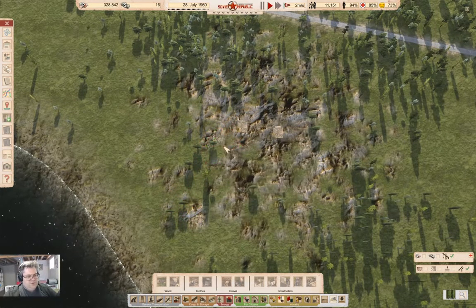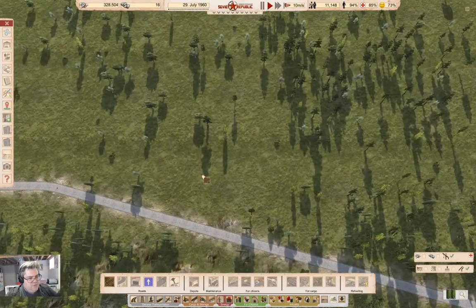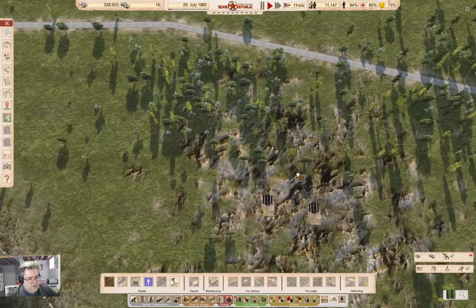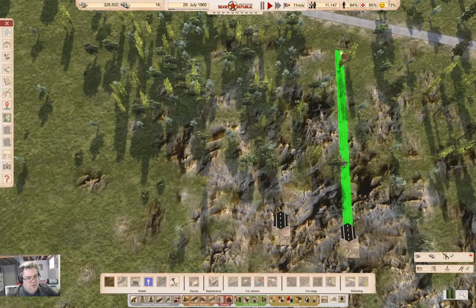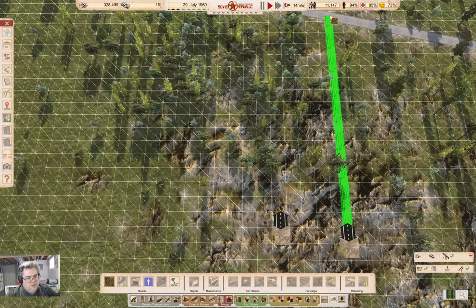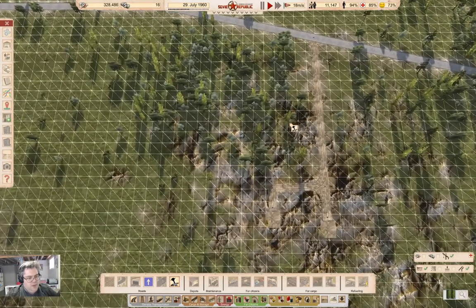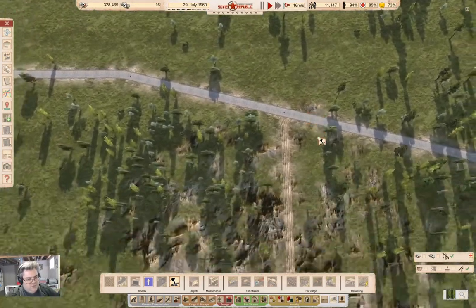If we put two of those in, we can go with a gravel or dirt road between them. We're going to want a gravel processing plant, and we'll put that over here. We're going to get a road up to the road, and then a road across like this. Roads coming into there so they can be constructed now.